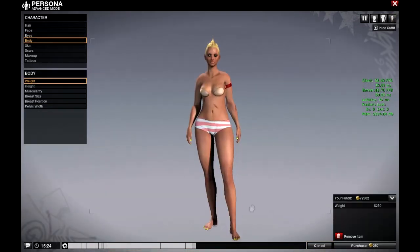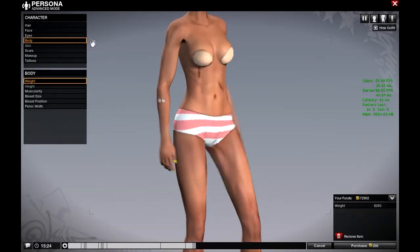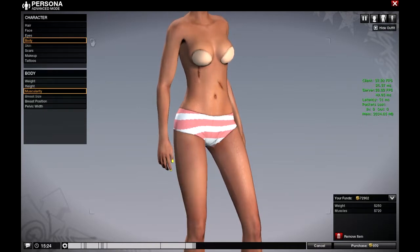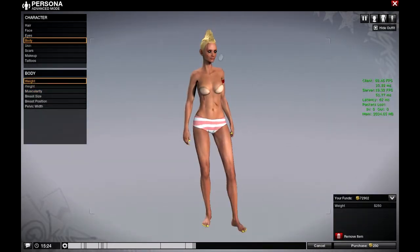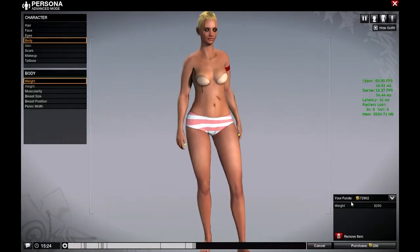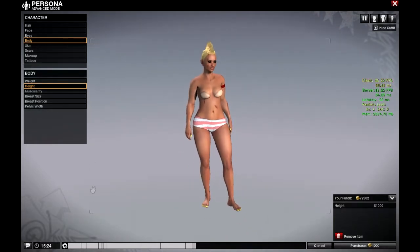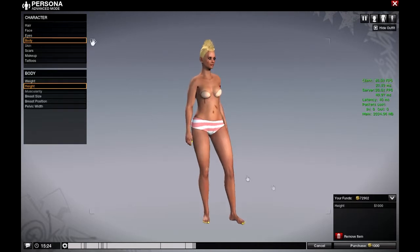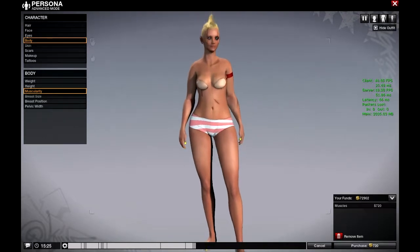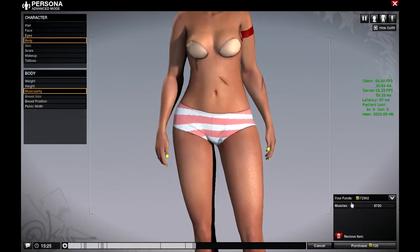The body section lets you change a lot. The weight slider can make Oni skinny — that looks horrifying. You can make her muscly too. She needs a happy meal. Then there's height — one thing to note: height doesn't mean you can dodge bullets easier. The hitbox is all the same no matter what you do. So you could be short and crouch and you'll still be hit by bullets over an edge. Muscularity shows the toning of your body, though females may not have a modifier for that exactly.